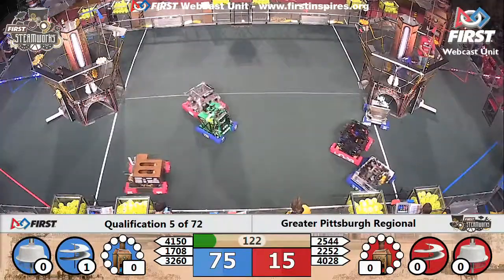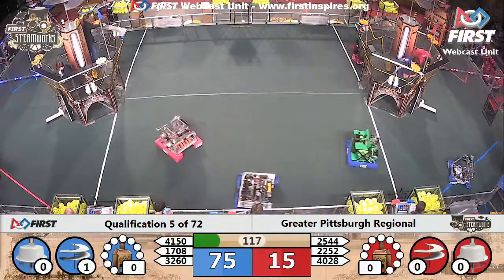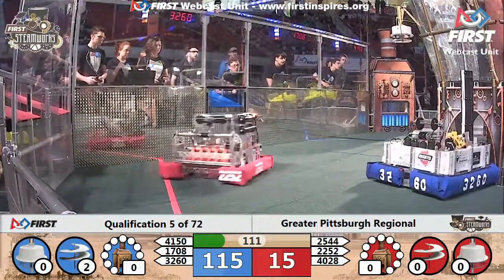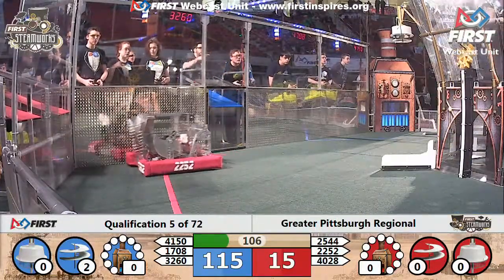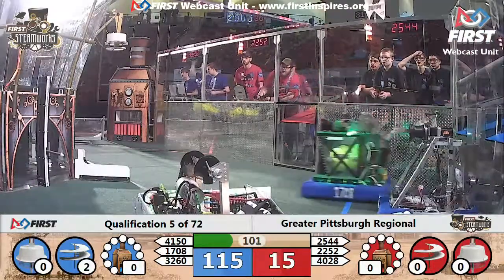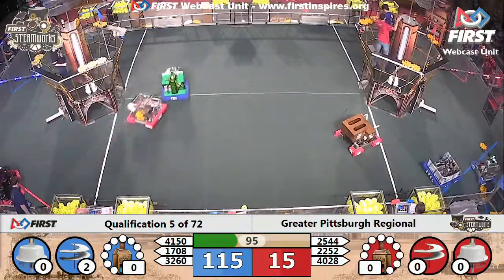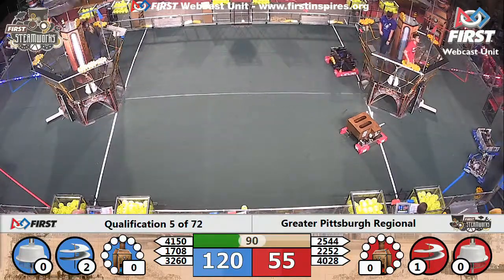4028 delivering a second gear to the red alliance airship. Blue alliance airship now has its second rotor going, and they're working on the third — they need three more gears aboard the blue alliance airship. Right now the red alliance has no rotors moving. Blue alliance has two rotors moving and three gears on the third rotor; they need two more to get the third rotor moving.